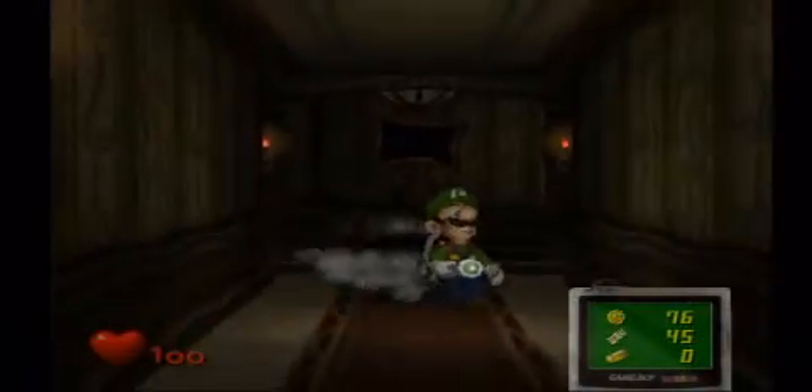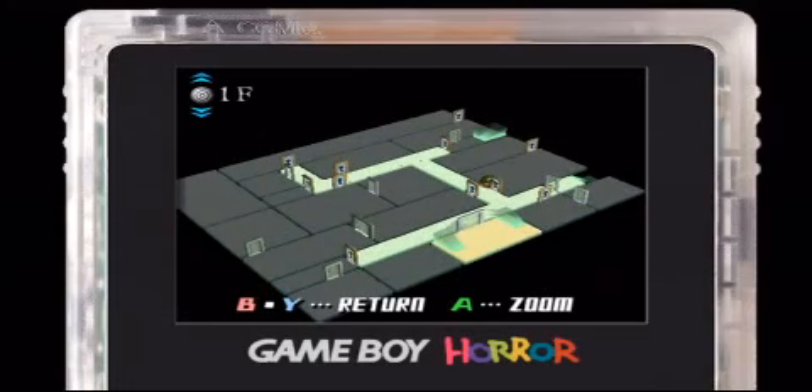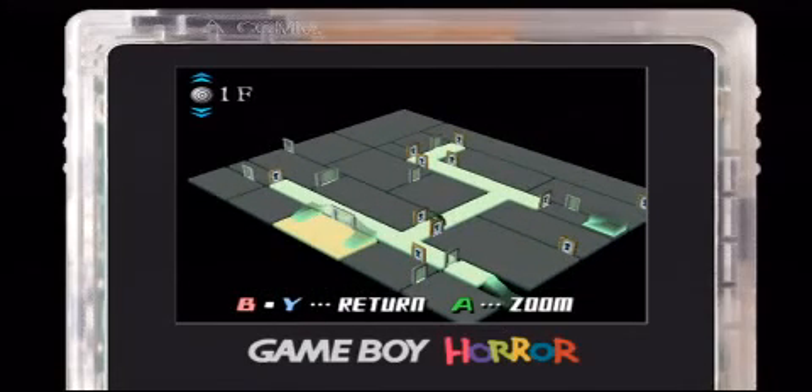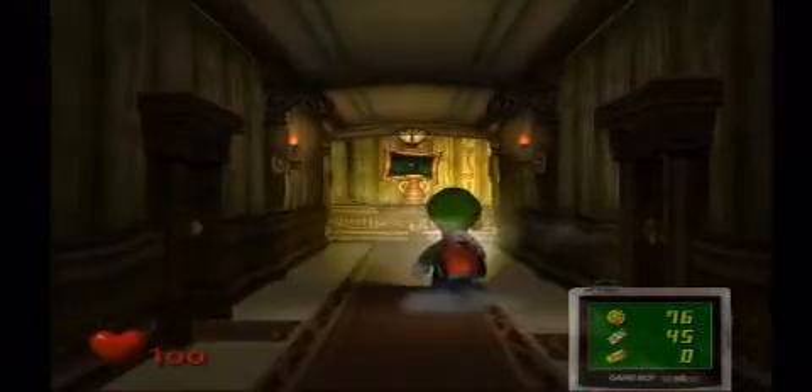You actually have to catch him — he leads the way to the first secret room. You're supposed to go into... which door? The bathroom, maybe? I thought it was this door, but you need a key for this one.